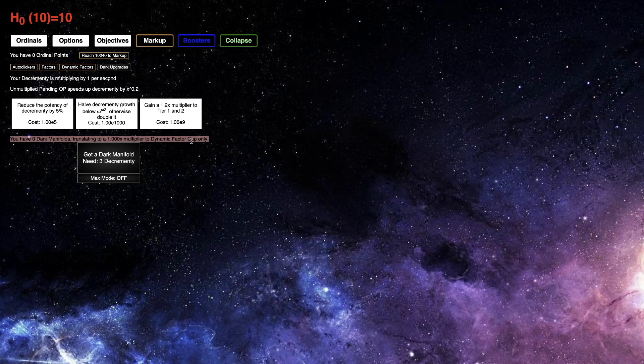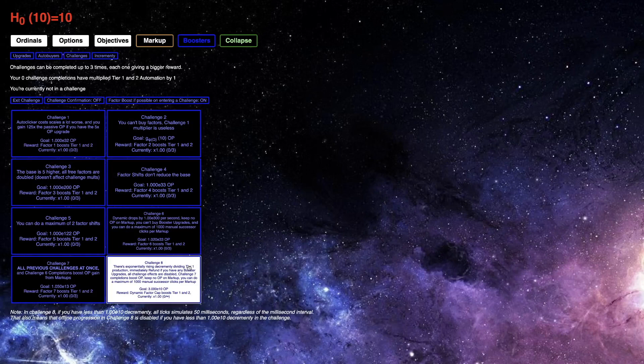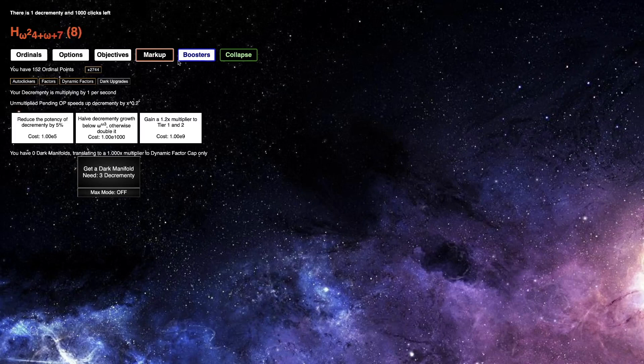I guess I'm just going to go into Challenge 8 — the only challenge with decrementy. Actually, this is the most efficient challenge to do right at the start of a collapse. So I'm going to do this — first factor shift. The second one soon follows. I'm still not sure what it means by the dark decrement or decrementing all that.